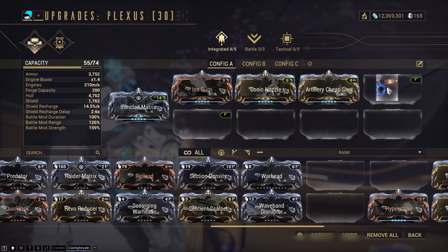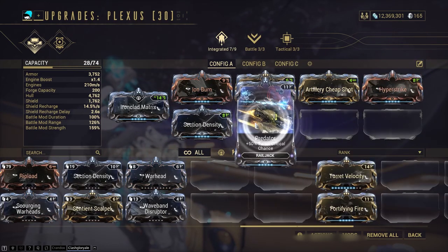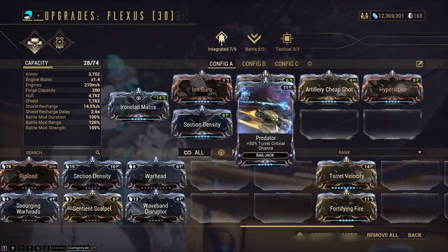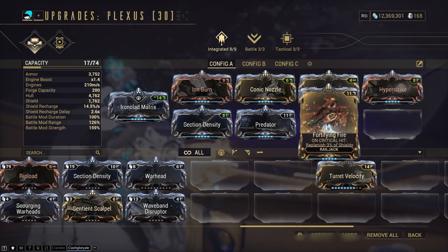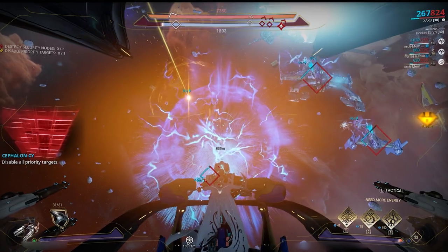The next three are all related to turret damage: Hyper Strike for base turret damage, Section Density for turret critical damage, and Predator for turret critical chance. These will not only buff your own turret experience but also that of your Command Intrinsic crew members. Then Fortifying Fire is great for added survivability — it adds to shields on critical hits.